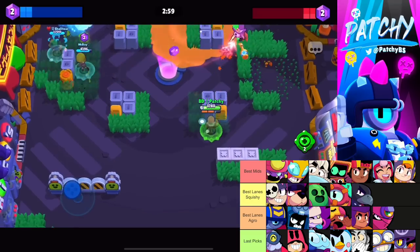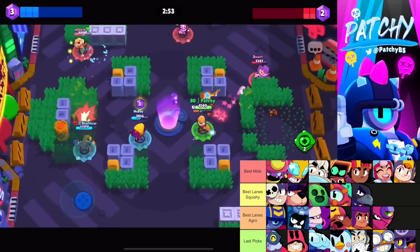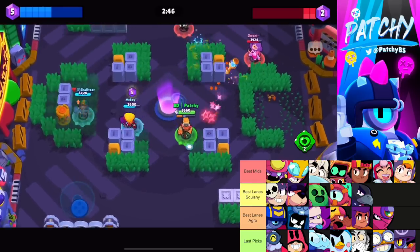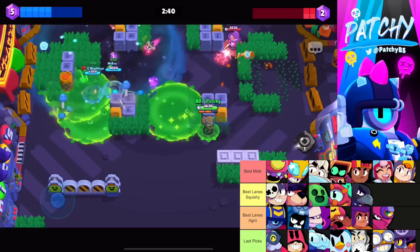Aggro lane picks like Stu and Ashe can peek around walls, and Tara should be a good new addition after her buff. For last picks you've got squishies and the same aggro tanks. You want a diverse comp: one squishy lane, one aggro lane, and one of the good mids.